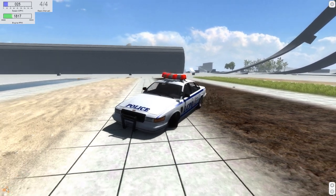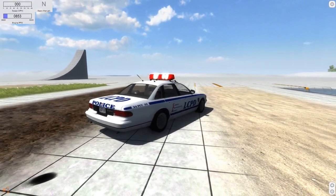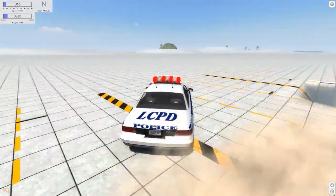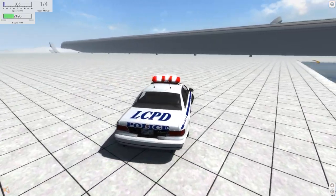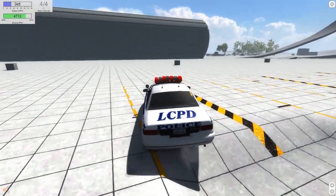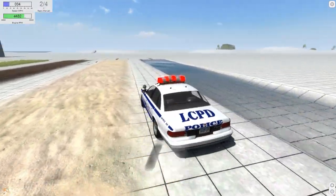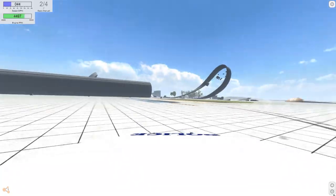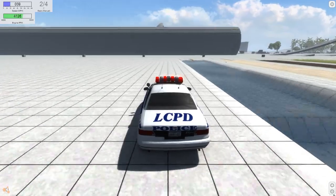You can also turn on lights with N, and with the German keyboard layout there's a key — I have no idea what it's called in English — it's a point with a line, used to cut a sentence or list things one after another. I think you know what I mean. Please post in the comment section — I keep saying 'description' when I mean 'comment section', but that's fine.